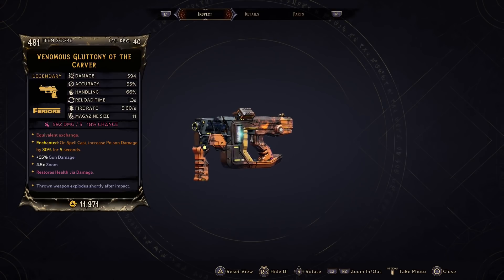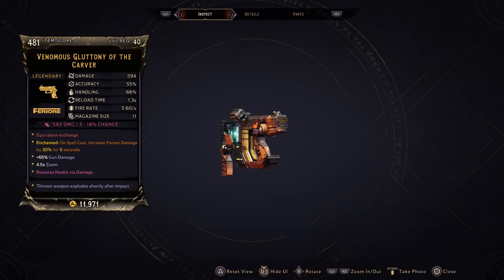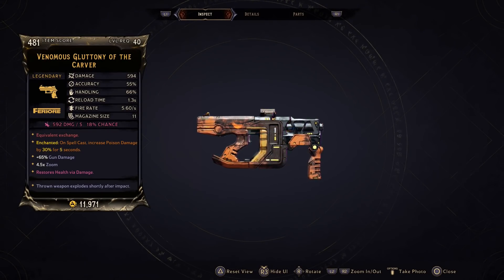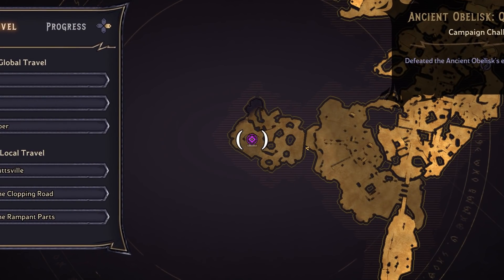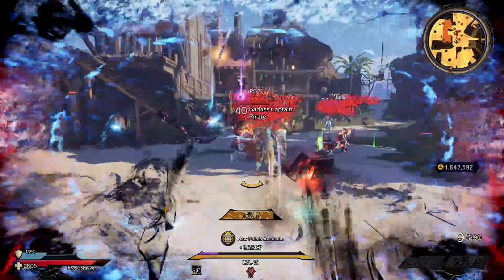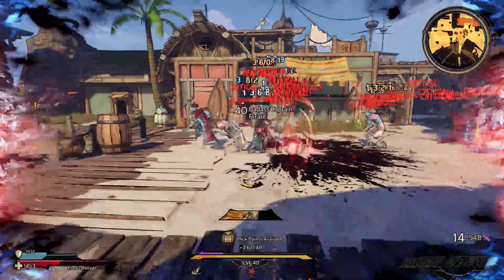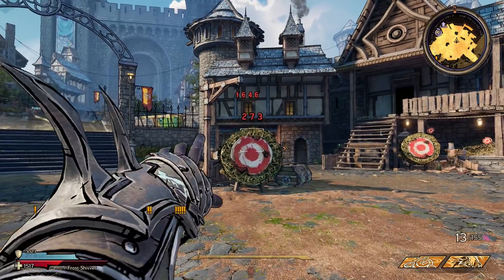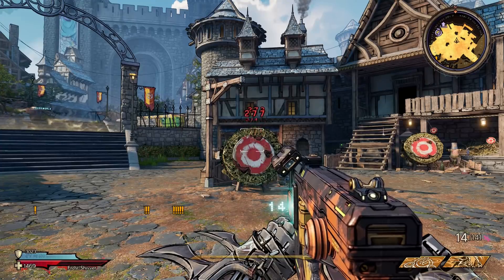Next up is the Gluttony, a ferior pistol that I've only ever seen in dark magic, though there's some word it can drop in frost. It has an increased chance to drop from Droll the Troll, found out in Queensgate after having an ocean party with Mr. Torg. The Gluttony is a powerful weapon and one of the pistols that got buffed instead of nerfed, making it even better. It does its best damage when you throw it, but there's great damage to be had while shooting too, depending on your variant.